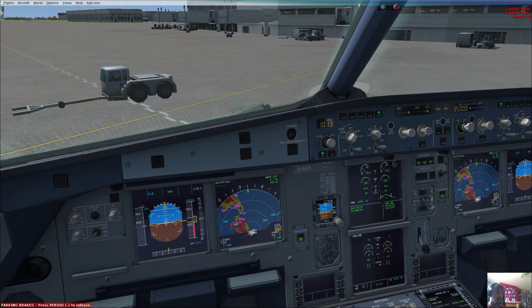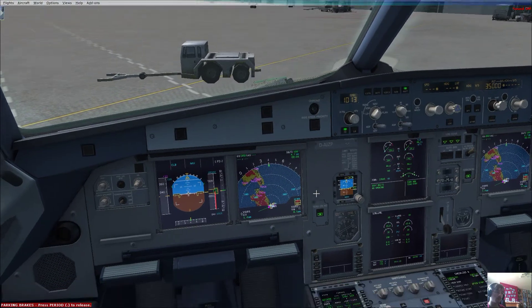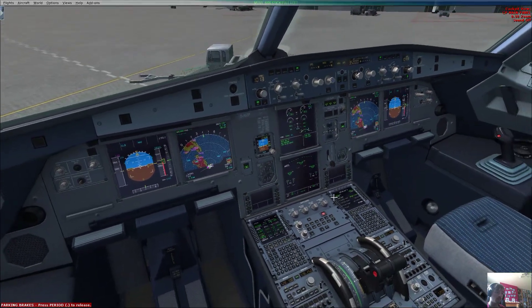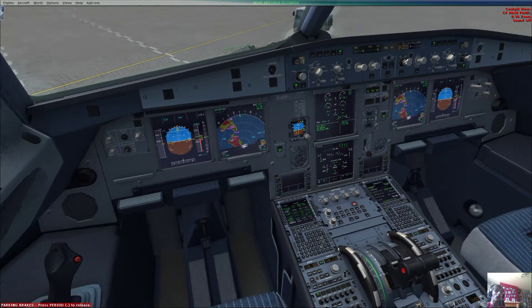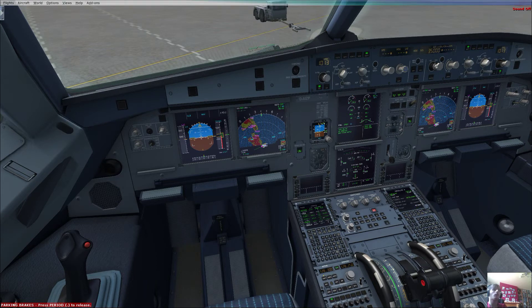Set. APU bleed set off. APU master set off. Ground spoilers set. Rudder trim checked zero. Pitch trim checked. Flight controls — full left, full right, neutral, full up, full down, neutral, full left, full right, neutral. Check.